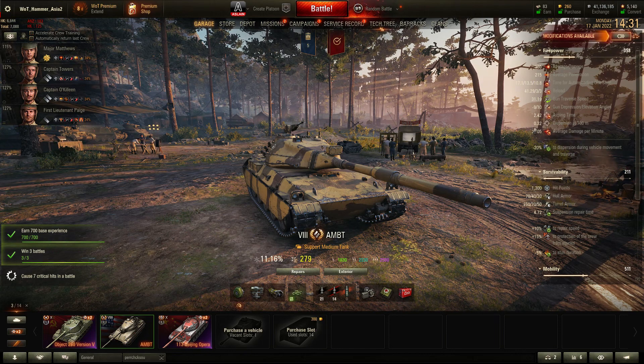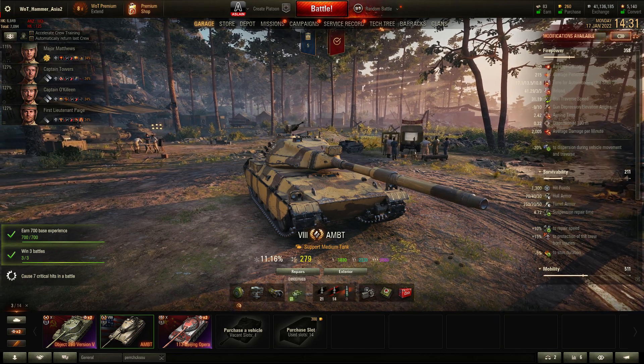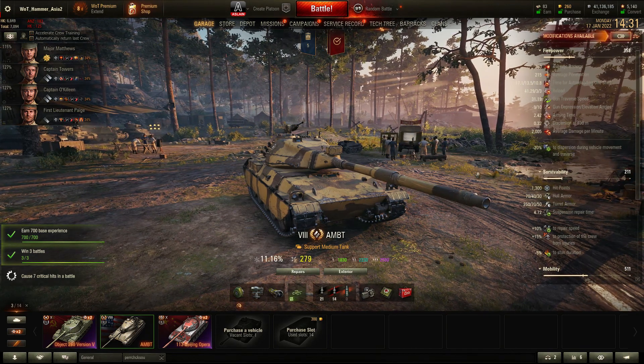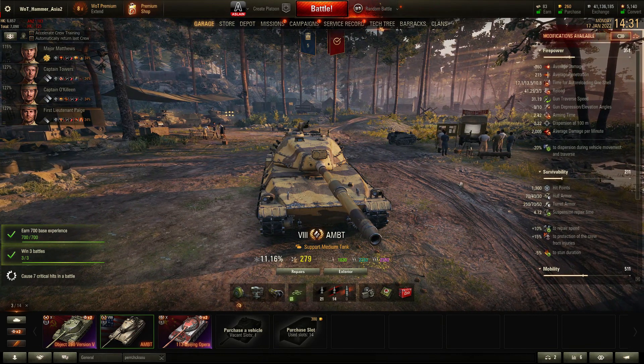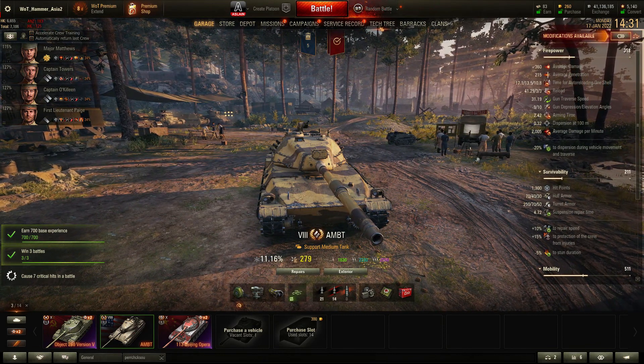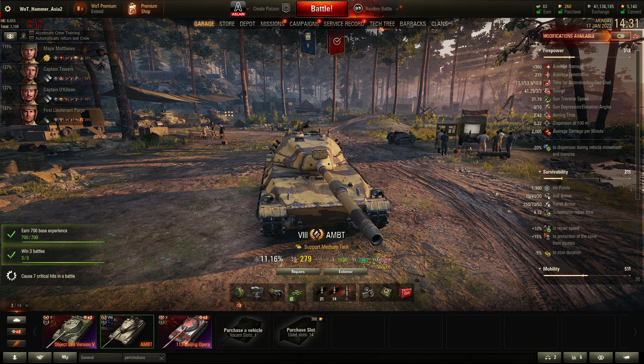The dispersion is 0.32 — and we've got the improved aiming there as well — so dispersion is not great, meaning it's not really set up well for sniping. You can see the average DPM there: 2,000 per minute.